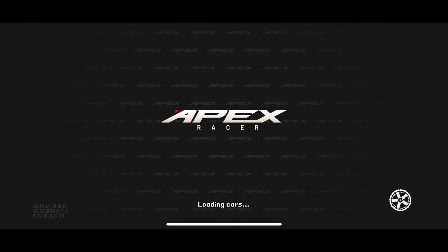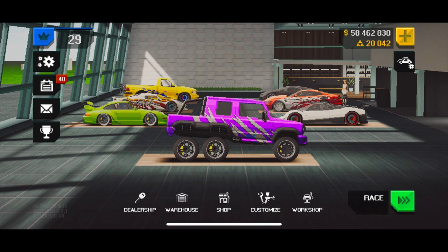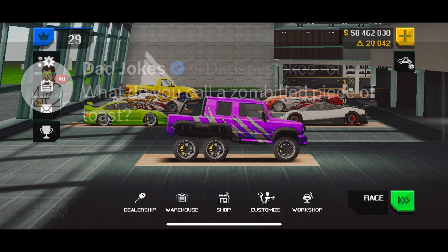What is going on everybody, welcome back to the channel - back here on Apex Racer with a brand new update that dropped on July 30th 2023. We have Project Cars Alpha being added in - I don't know exactly what that is - we have a new event, bug fixes, UI optimizations, and the return of highway mode re-enabled. This is version 0.7.1, 196 megs, not that bad.